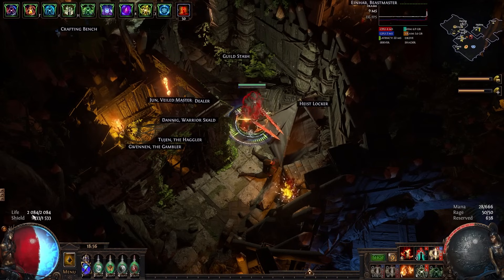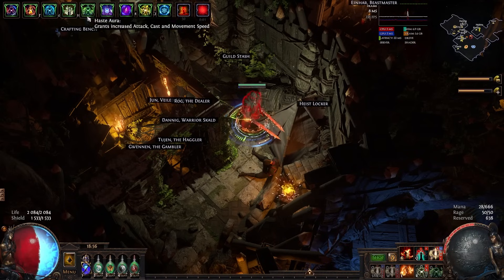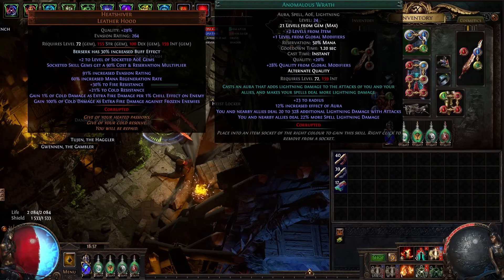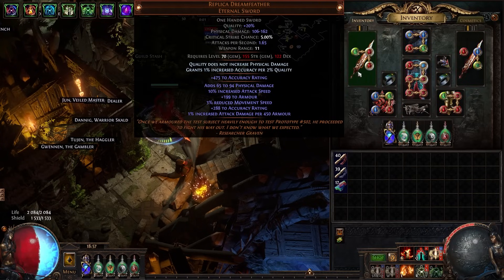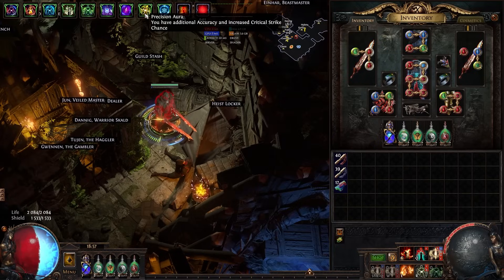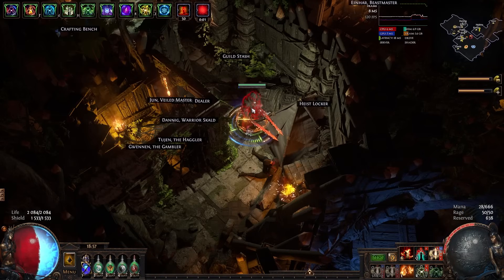We're running Discipline for a bunch of free ES — we're not running almost any life nodes on the tree, so I have a measly 2k life, but with Discipline we get quite a bit of ES. Defiance Banner scales your armor and evasion, like a lesser version of Grace or Determination but still very strong. Haste gives attack, cast, and movement speed, and access to Vaal Haste. Determination obviously gives more armor. We're running Wrath, which grants flat lightning damage — with so much percent increased damage from our weapons, any source of flat lightning damage is quite big. We also run Hatred for more damage, and Precision for accuracy and crit strike chance — accuracy also scales our attack speed because of the Undeniable nodes on Juggernaut.